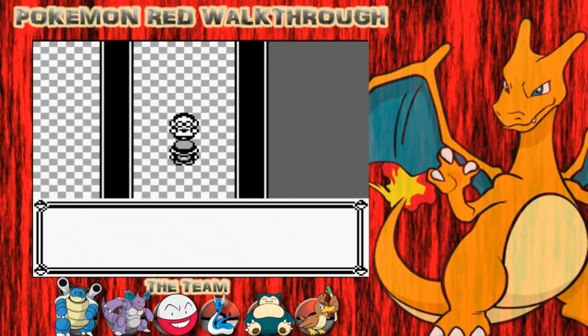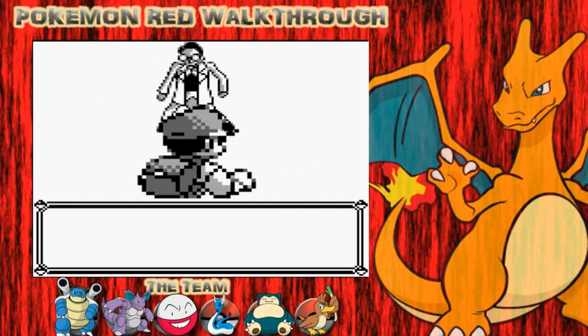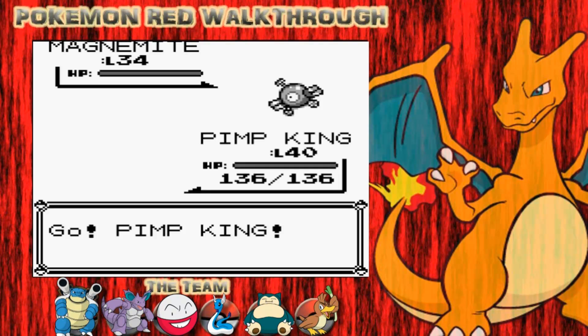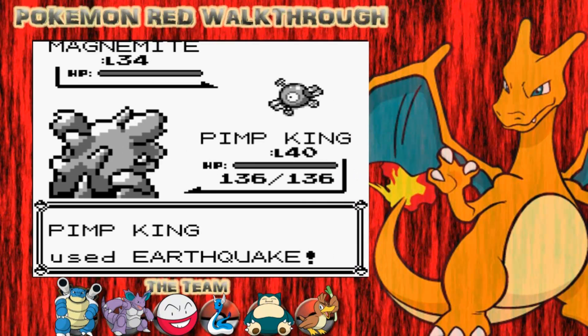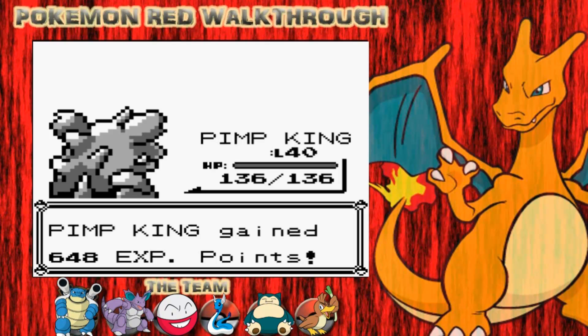That bit's now open. The final stretch here is to walk up, then to the left, then down, and then you can get the secret key - we're getting to the latter bit of finding this key. There's another Magnemite here - Earthquake is super effective against Magnemite. Down goes Magnemite, 648 experience, and I get level 41 on my Nidoking.